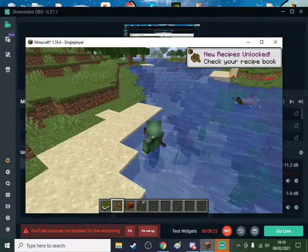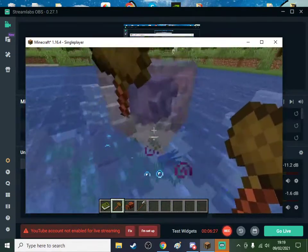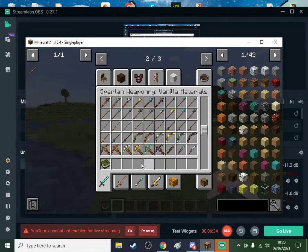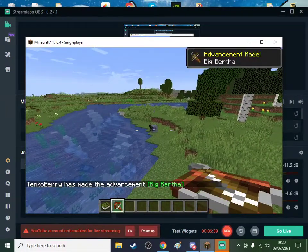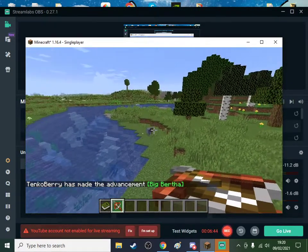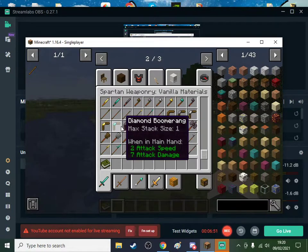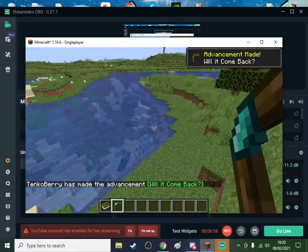If you hit it, it steals your weapon - can you use that again? I don't know. That's actually a pretty good mechanic, didn't expect that. Those bows are pretty good, they're better than the vanilla ones. This is Spartan weaponry.